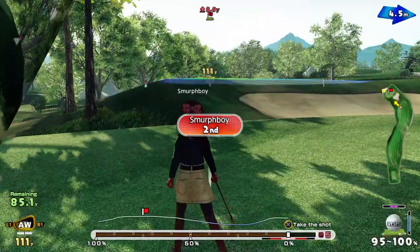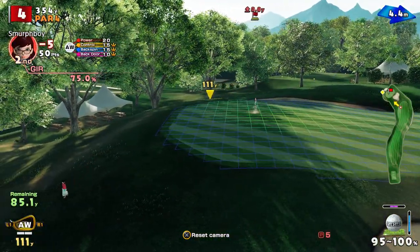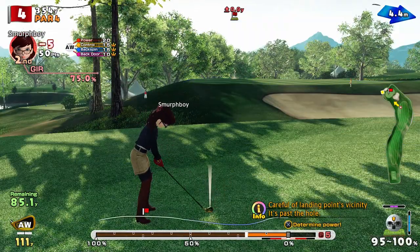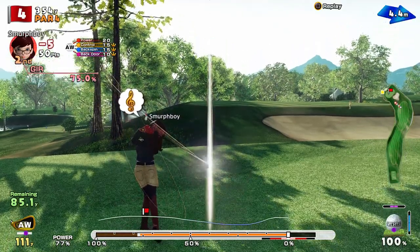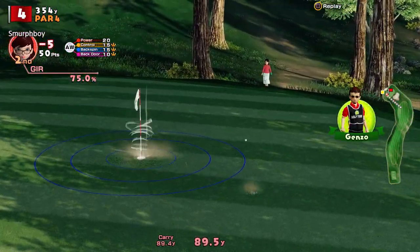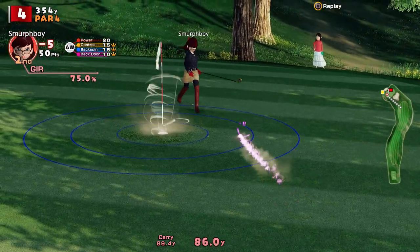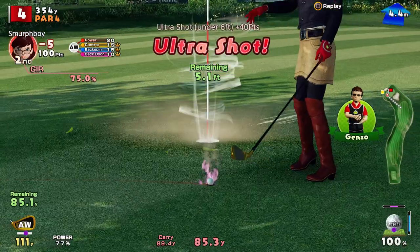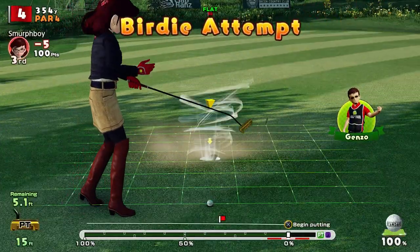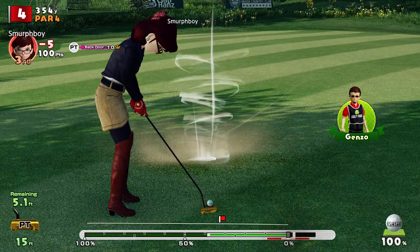So 85 to go. Let's make it worth my while here. Approach wedge again, a little bit uphill. Got the ultra-max spin, so if it's anywhere close it might have two stabs at it — one on the way, one on the way back. Not quite the line, not quite the line. Pin high though. That's probably the right strategy.